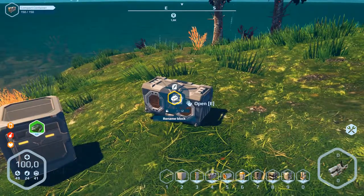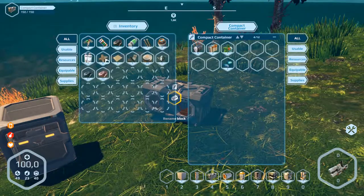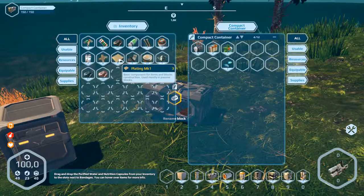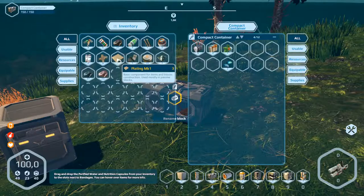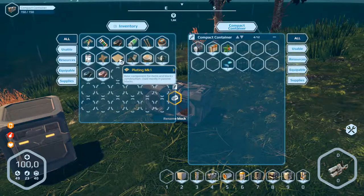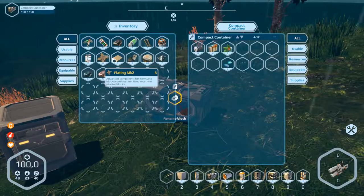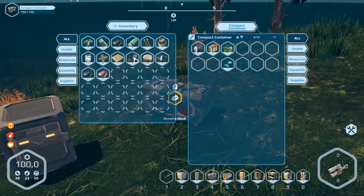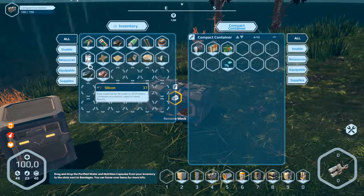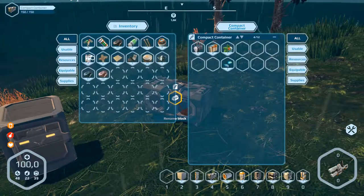We want to open the container. We can't take that door. What's this? They've changed the icons — so they are now a little bit different. Glass components and battery, mechanical parts.